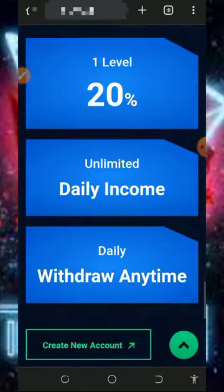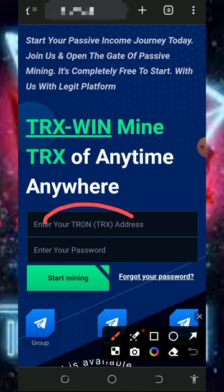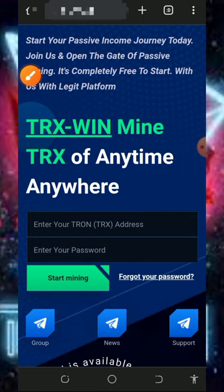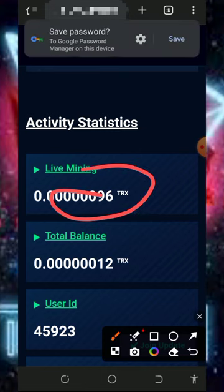After checking out all the information, register with the platform by entering your TRX wallet address and your login password, then tap on the start mining button. It will take you to your dashboard automatically. Once you log into your account, you can see that mining has started for free.